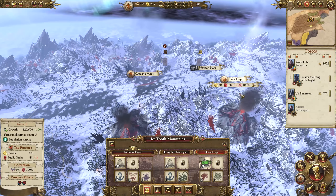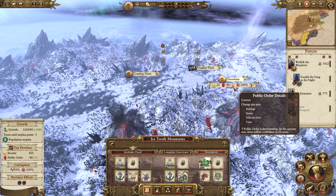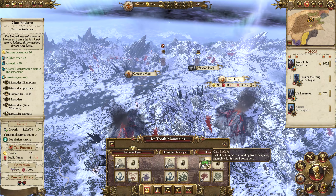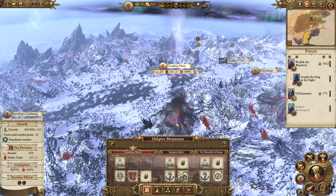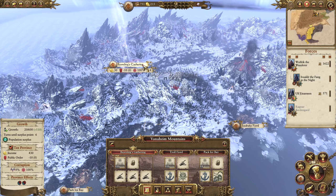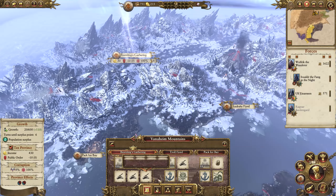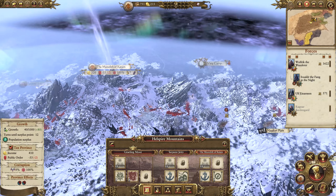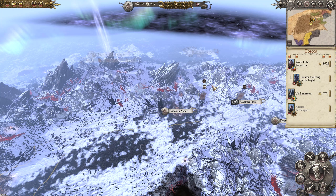The rest of our buildings are pretty much done here. Doomkeep is only on a minus one, and once we get the extra building that should cancel that out. Our Bjornlings Gathering — everything's okay. We've got a few building slots that we can use once we get the cash, and that's why I'm going to go raid Nordland. So let's move on to the next turn.